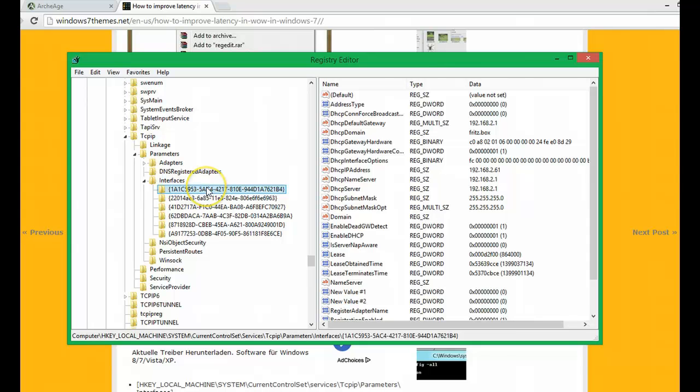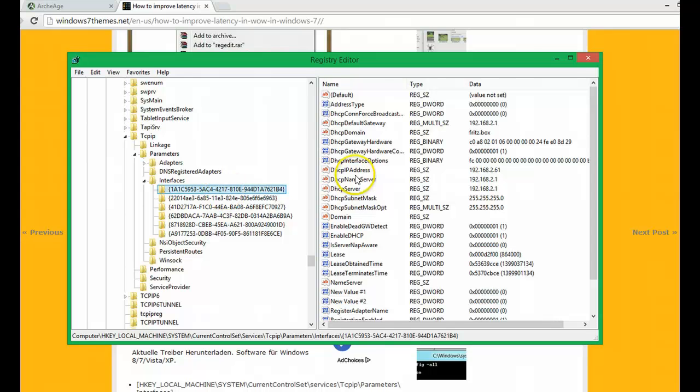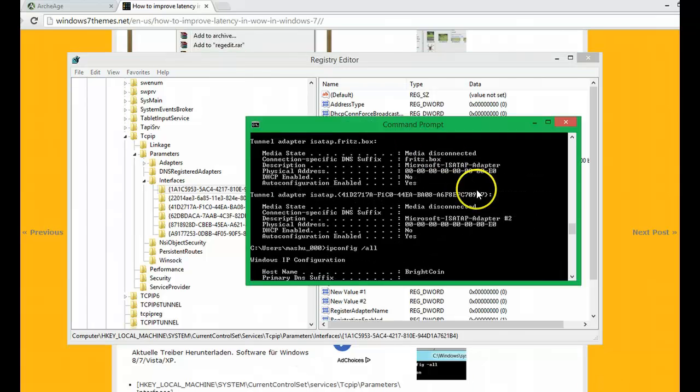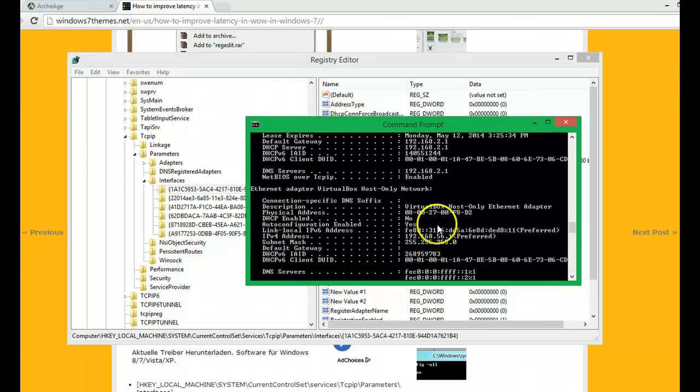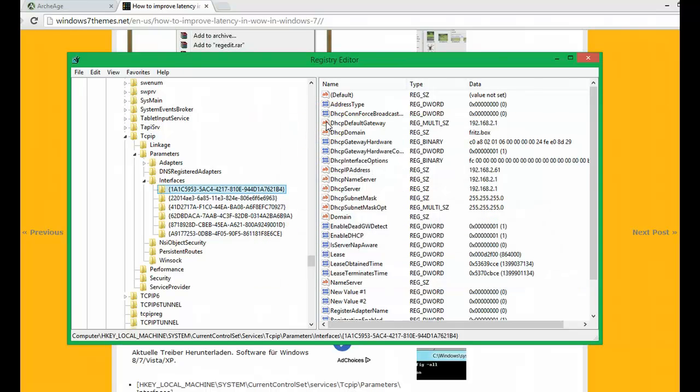You will find a bunch of subfolders. If you already know your local IP address, you can simply check each subfolder and look for the sub-entry DHCP IP address. If you don't know your local IP address, simply open up a command prompt and enter 'ipconfig /all'. At the top you will find your local IP address — it usually starts with 192. Find it here in the subfolders.